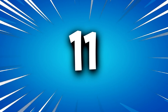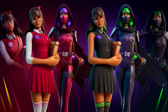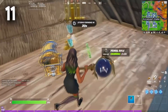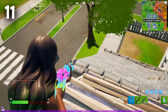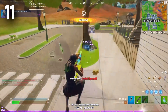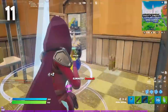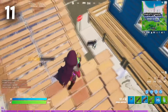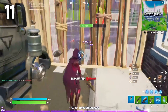Moving on to the number 11 position, we have Isabelle. Isabelle is a brand new skin this season and has actually been pretty popular. There are quite a few casuals and sweats using this skin, so we don't really know how tryhard it is going to be in the future, but it is one of my favourite skins added this season. It also has four different edit styles, costs 1,500 V-Bucks, and is so worth it in my opinion.